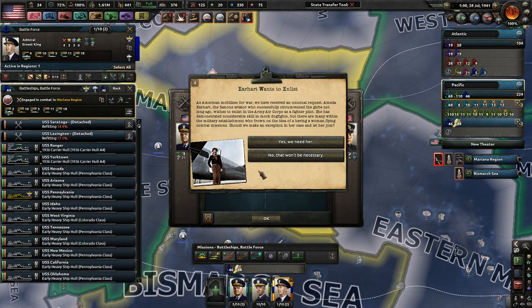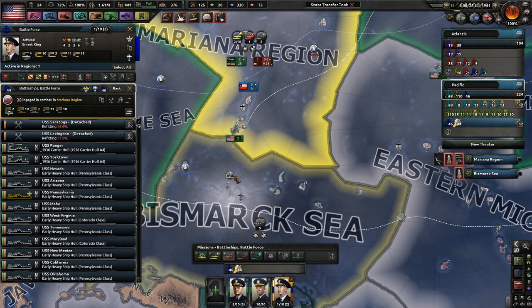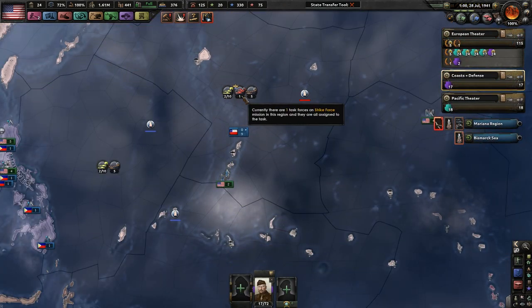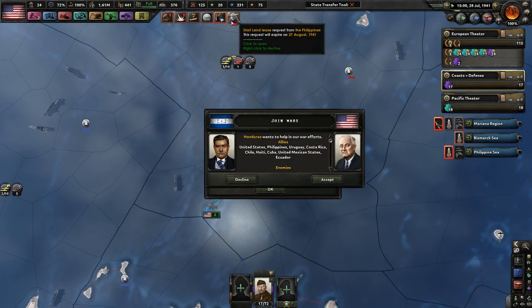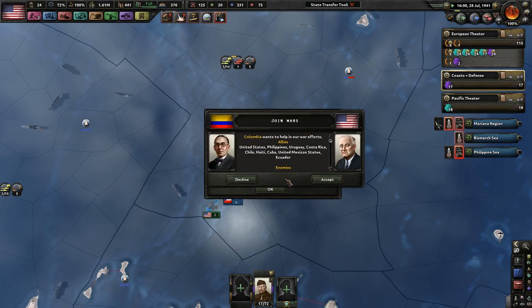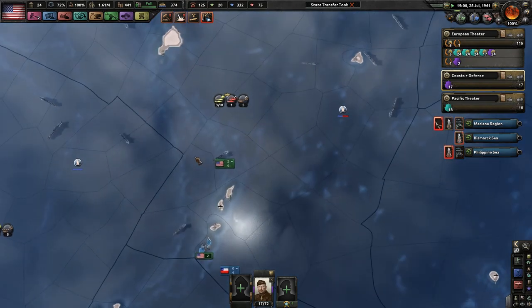Earhart wants to enlist. As America mobilizes for war, we've received an unusual request — Amelia Earhart wants to become a pilot. I can't let her do that, because if I did, it would open up the entire Air Force to women, and I don't think America's ready for that. We lost three subs already, but we did sink five enemy convoys. I don't think I can hold the Philippines at this point. But we do have all of our South American allies. I hope the UK can hold out, because I'm going to be completely ignoring them at this point.